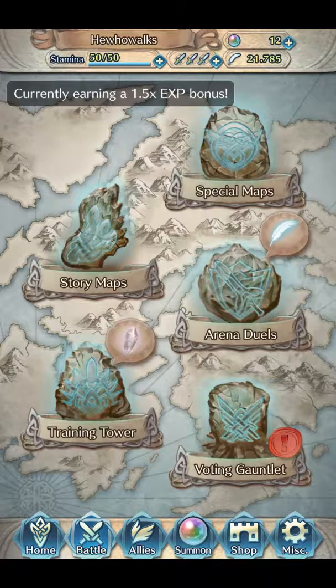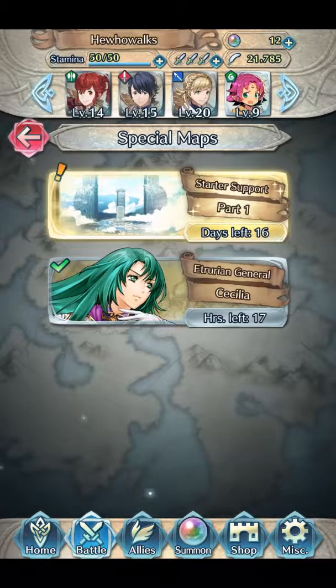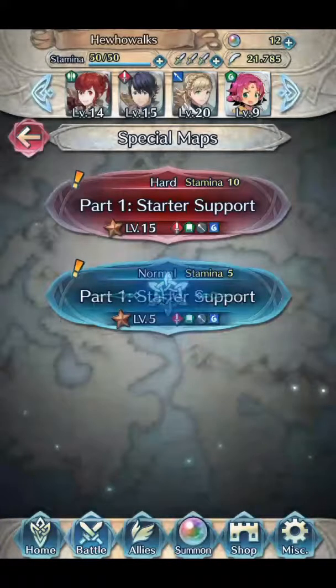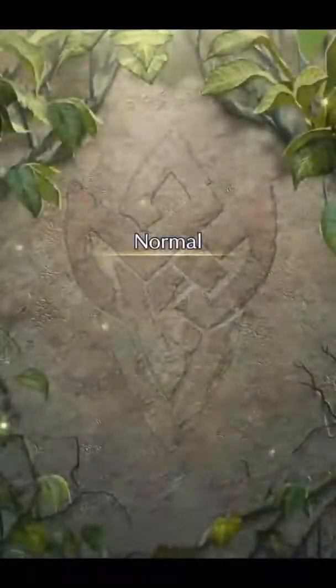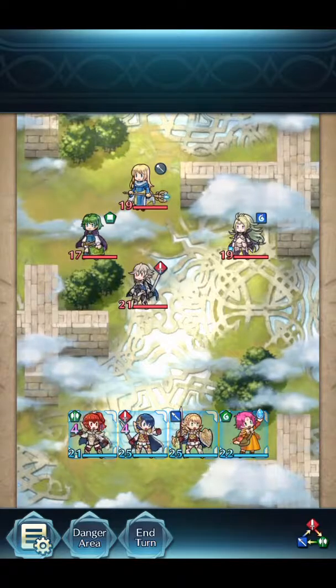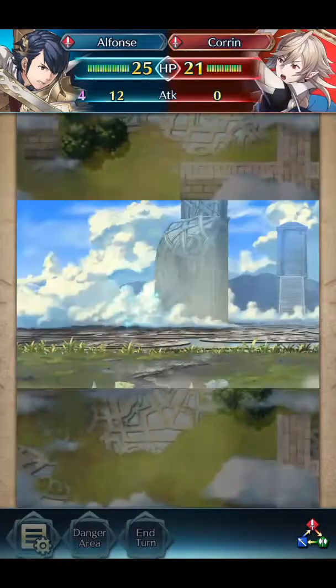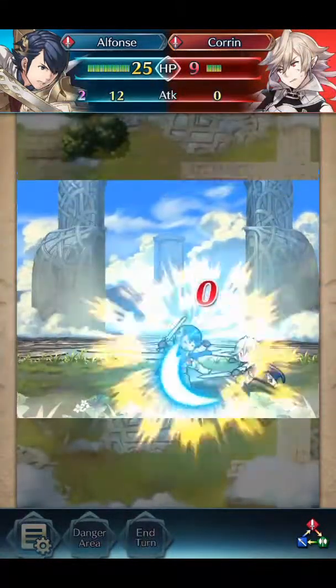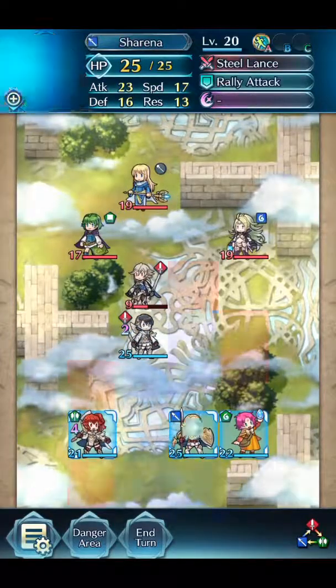Today we're going to quickly do a video of the new special maps to help people starting out. They gave me a free silver Corrin, which is pretty awesome. We go to Battle Special Map, Start to Support One — it's a nice easy way to get six free summoning orbs. I'm using the basic team you get playing through the game and a character I'm busy leveling up. This all looks pretty easy so we won't need to use any special skills or strategies.